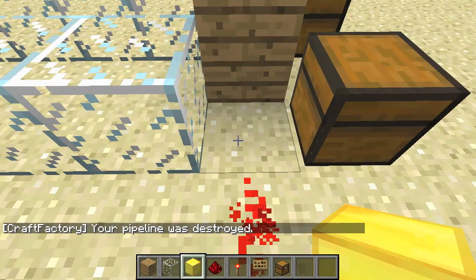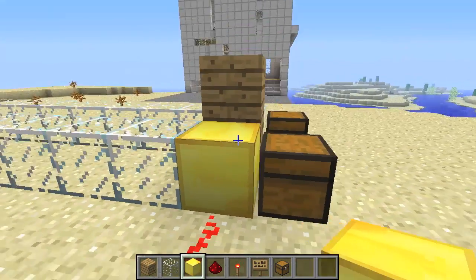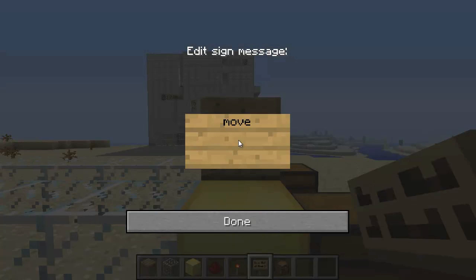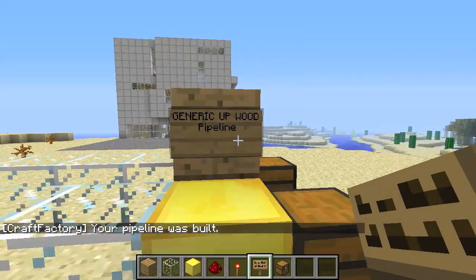Now let's show you how to make a gold pipeline. The other one was called an iron pipeline; this one is called a gold pipeline. All I need to do is type in 'move' again and then the item ID I want to be sending through. Let's send planks, since I have some in my inventory already.